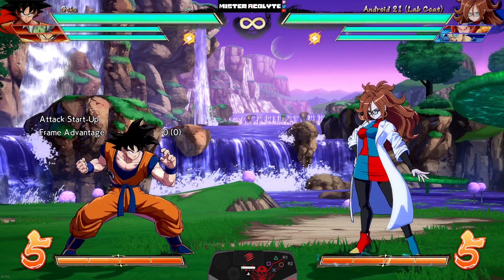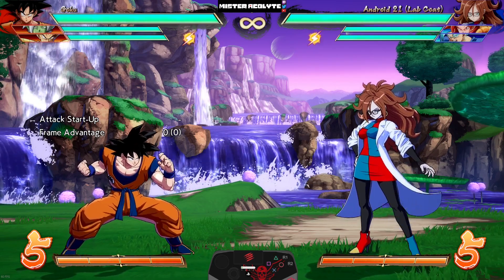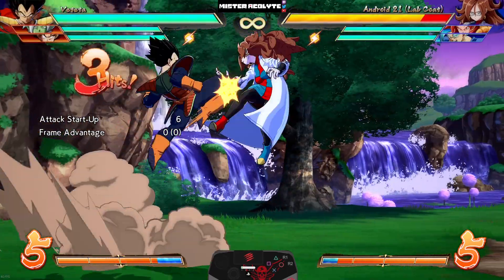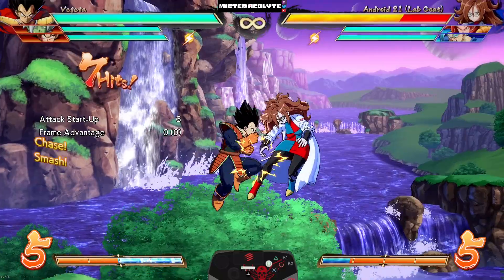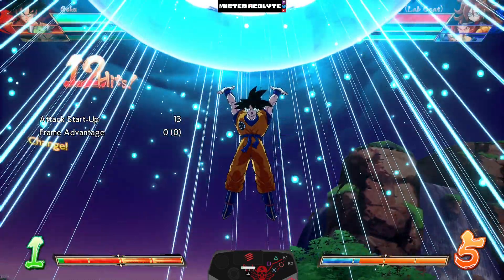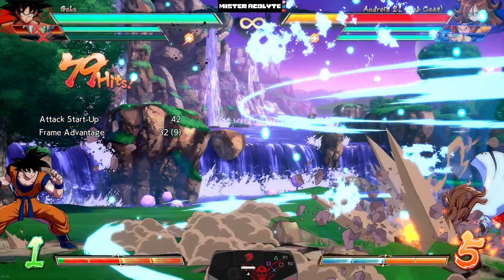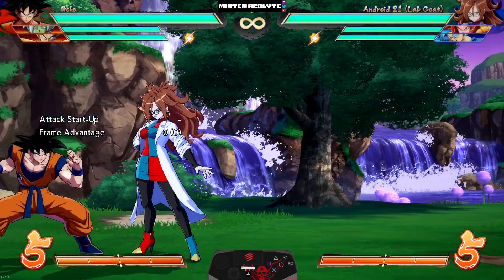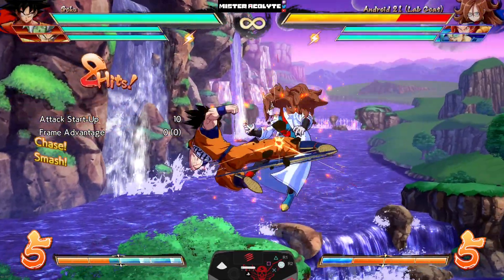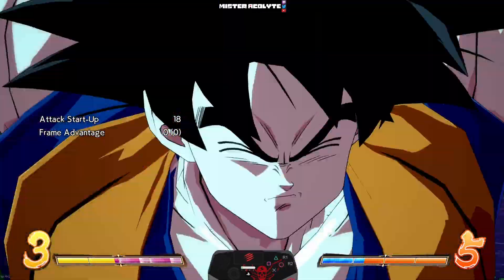Moving on to supers — this is a huge one. They finally buffed the Super Genki Dama: it now has a faster startup if the opponent is taking damage. And yes, if you combine this with the regular Genki Dama change, you can in fact combo into Genki Dama by yourself from a slide knockdown.